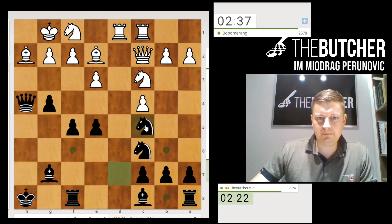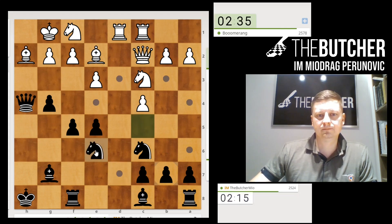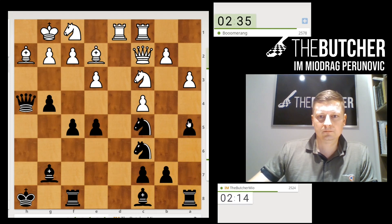You might look at the plan with Ng5 and Ng7, so I should stop that with this move, g6. I want to stop these ideas with Ng5 and Ng5.